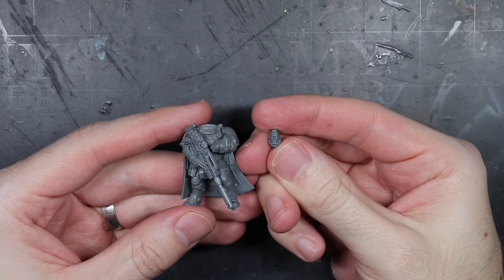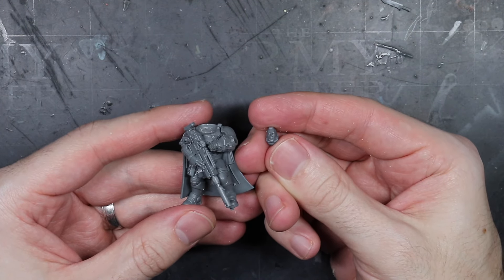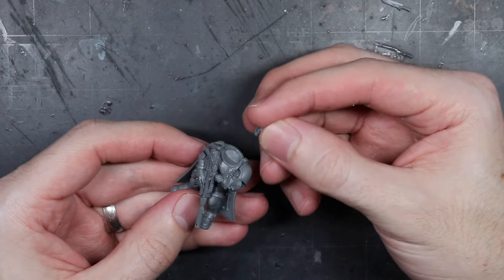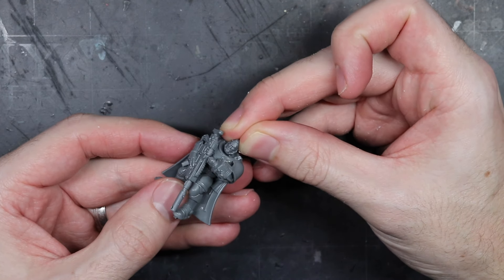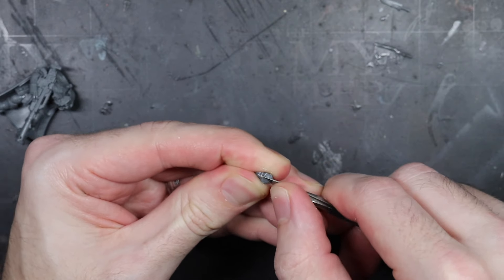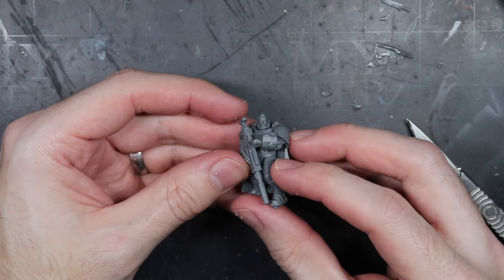For the head, I wanted something that would reflect age and experience. I'd had this Custodian Warden head in my bits box for a while and thought it would be the perfect time to use it. The stoic expression coupled with the hair and beard style all combined to give an air of authority to this leader model. To attach it, I just needed to trim out the bottom of the ball joint to allow it to fit in the neck of the Eliminator.